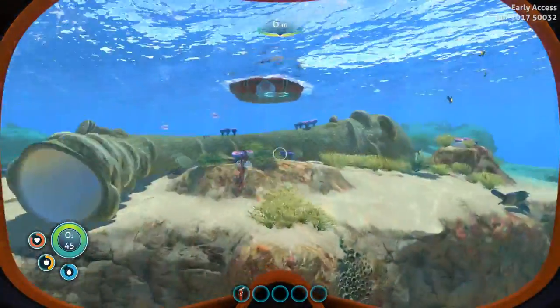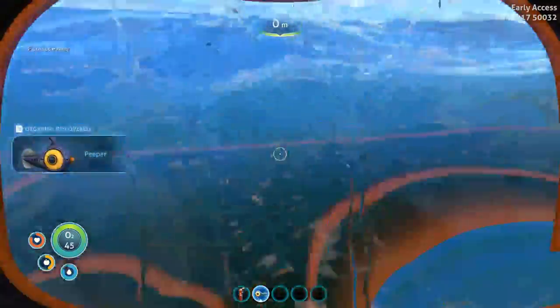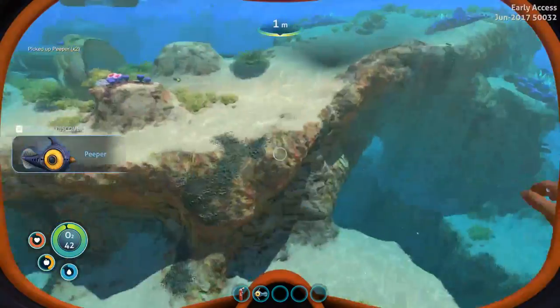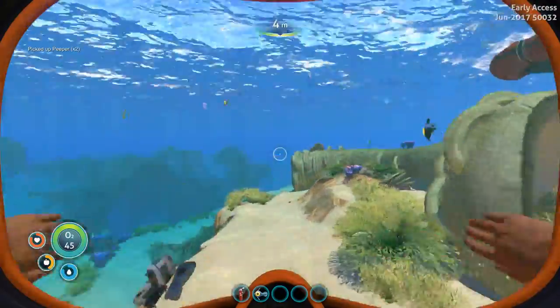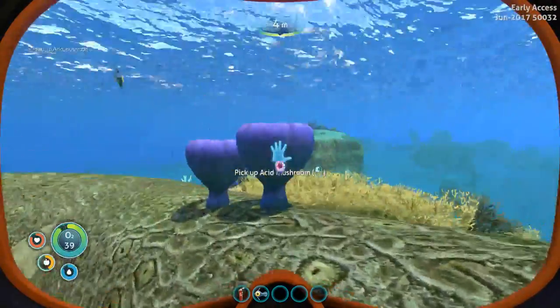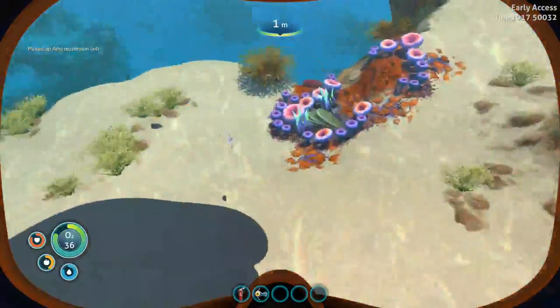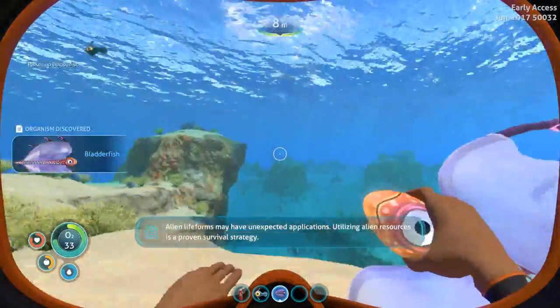They've made a lot of rendering improvements too, which is really neat. I'm going to grab one of these guys — these are peepers, and they are the best when it comes to providing food. I think it's like 33 food from a cooked peeper. We're also going to grab a couple of these because we're going to need them later to make batteries. And these guys — these are bladder fish; these are the only fish you can get filtered water from.